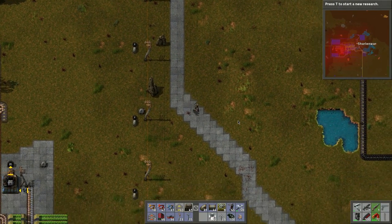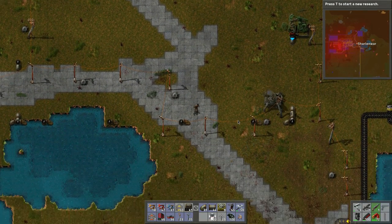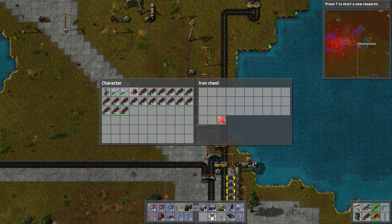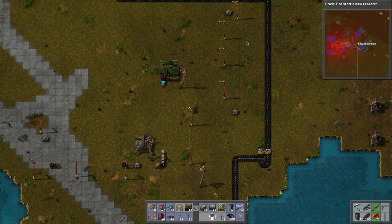I want to put the wood down in here still, to this assembly here, because we don't need the wood. Let's check out the coal up here.